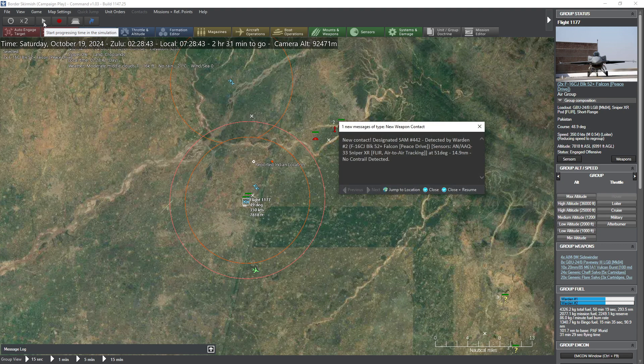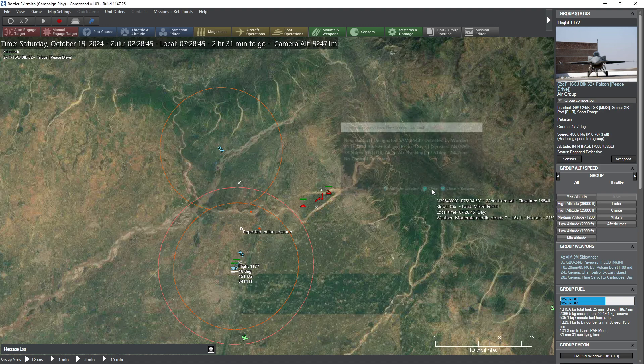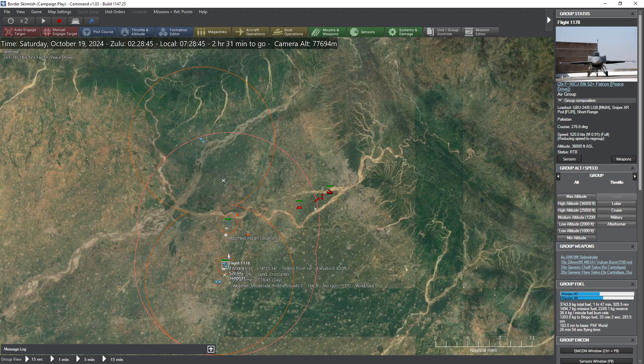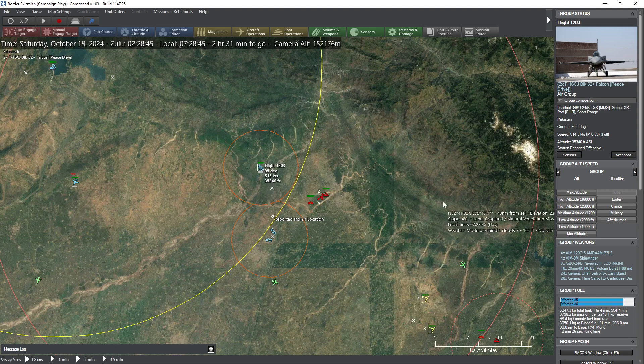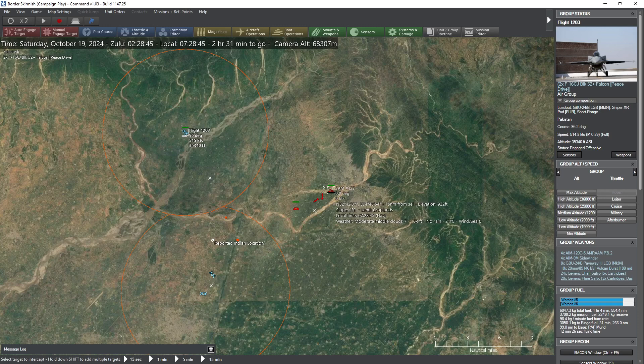Air to air — jump to location. Are these SAMs? That's a SAM. You guys are RTBing, so get out of there with afterburners. You guys are engaged defensive already. There's got to be another SAM battery around here. They're firing off a lot of SAMs — makes you wonder how many they have.